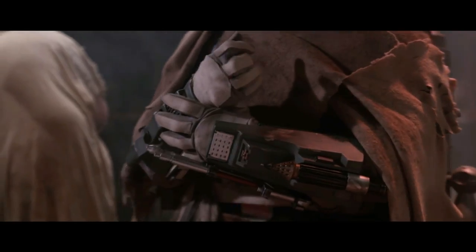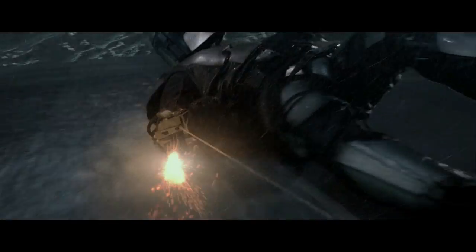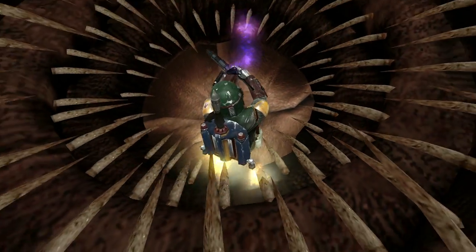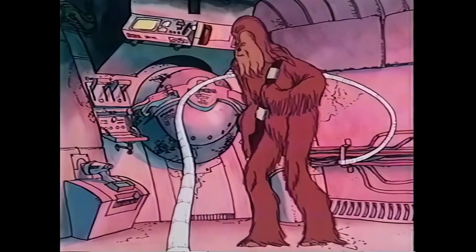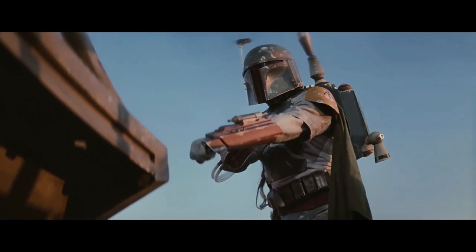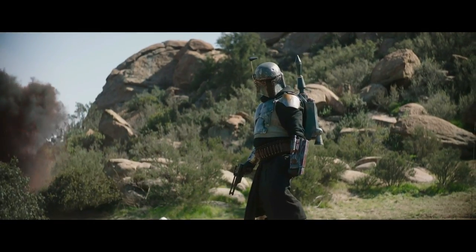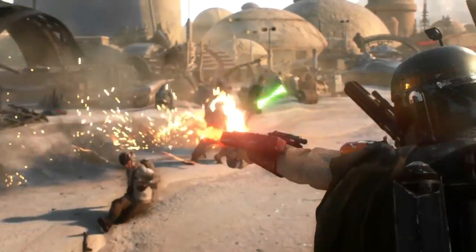Boba's wrist gauntlets were basically mounting points for a wide variety of different weapon systems. On his right wrist gauntlet he had retractable wrist blades just like his father before him, a Czerka CX miniature flame projector and a 20-meter long fiber cord whip launcher, all very useful for close-quarter combat. On his left wrist gauntlet he had a BlasTech Industries DUR-24 wrist laser as well as an MM9 mini concussion rocket launcher, with which he could deliver serious damage.